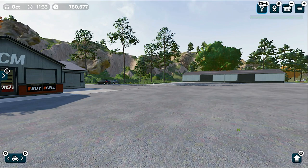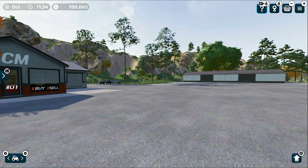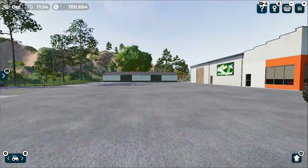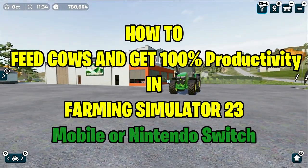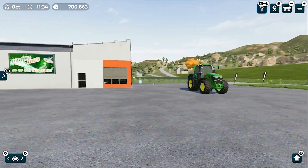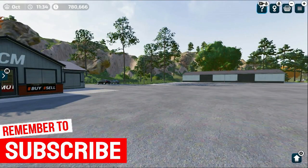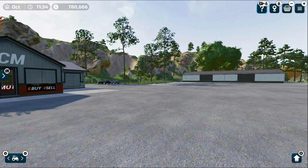Welcome to another video of Real Sim Gaming. This game was just released around the 20th of May and I'm making this as an early access guide to help you when you have the game. In this video, as the title says, we're going to see how to feed your cows and get 100% productivity in Farming Simulator 23 Mobile or Nintendo Switch Special Edition. If you're new to the channel, don't forget to subscribe and check out other tutorials.